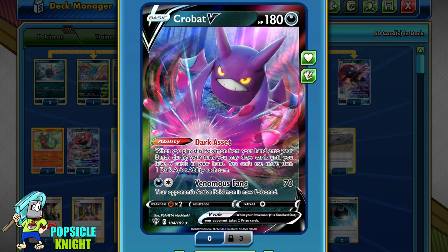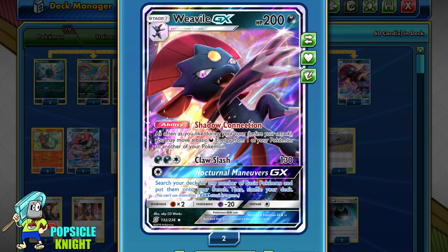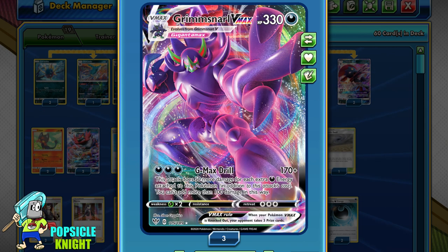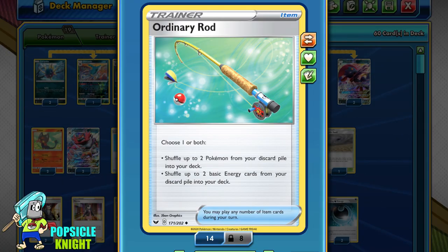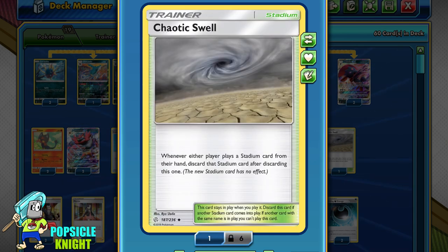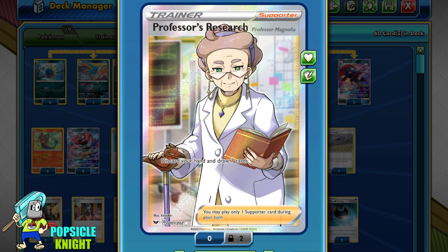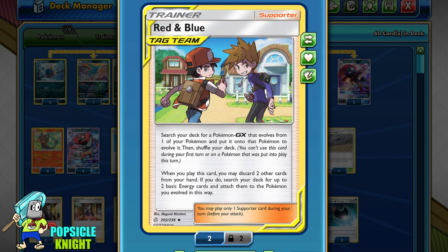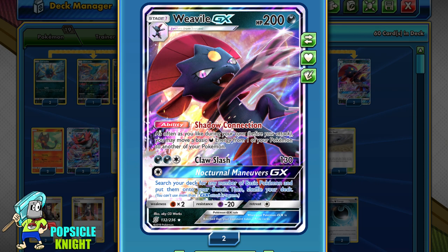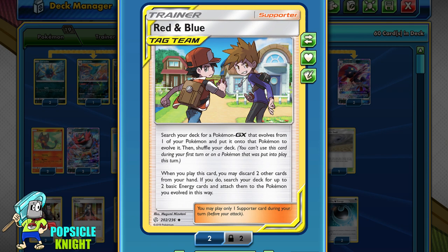I also have 1 Crobat V for its Dark Asset ability for consistency, and that's pretty much the strategy: get a lot of energy into play, have Weavile GX move it around, attach it to Grimmsnarl VMAX, and attack as hard as you can. As for the rest of the deck: Evolution Incense, Ordinary Rod, Quick Ball, Rare Candy to evolve Incineroar, Switch, Chaotic Swell, Boss's Orders, Marnie, Pokémon Center Lady, Professor's Research, and Red and Blue — which we'll use to evolve Weavile GX and attach 2 energy onto it, adding to our collection.